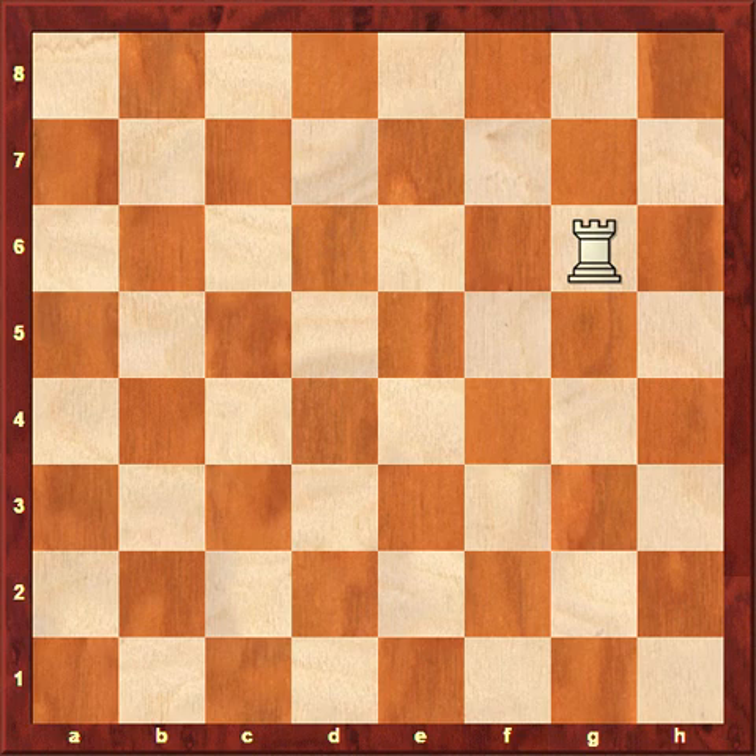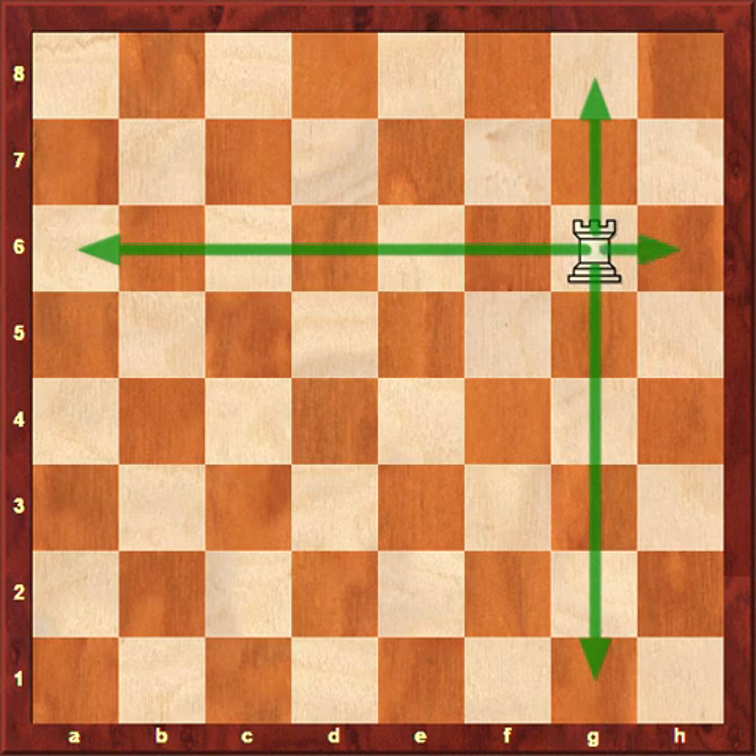The key thing to remember with rooks: they can move as many spaces as they want in one direction, but that direction must be straight up and down or straight side to side — it cannot be diagonal. Think of the rook as a plus symbol on the board, controlling ranks and files. Ranks are the rows across, and files are the columns up and down. There is one more thing with rooks: they are involved in castling, which involves both the rook and the king — I'll make another video just on castling.